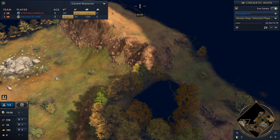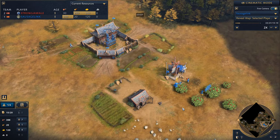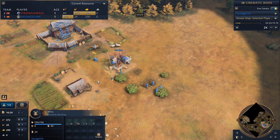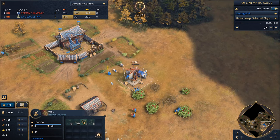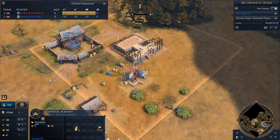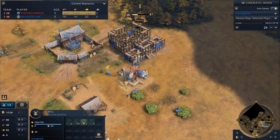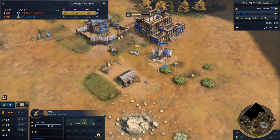Looks like he's already hunted these deer over here, but we're getting good sheep here. Sheep are great for the Chinese — you really want to make this first mill a powerhouse of food production and tax generation. So if we can put a bunch of sheep near this mill, it's gonna pay off for a long time. We'll keep it supervised and put it within the influence of the Imperial Academy.